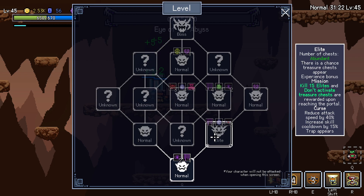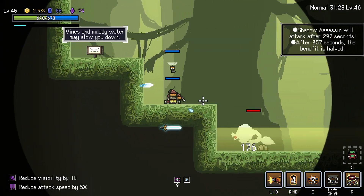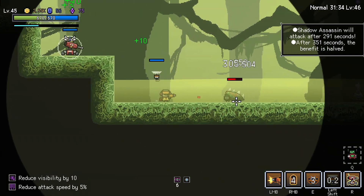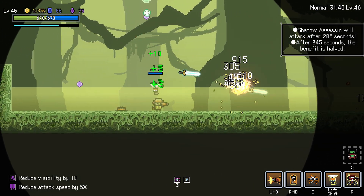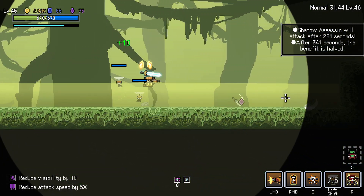Kill 15 elites and don't activate treasure chests. We want that for sure. Killing 15 elites ain't nothing. Well, maybe it is, I don't know. I haven't actually played in this area. Am I gonna take damage under here? No, I'm just gonna move slow, it looks like. And then we got boyos up above. The water even moves.